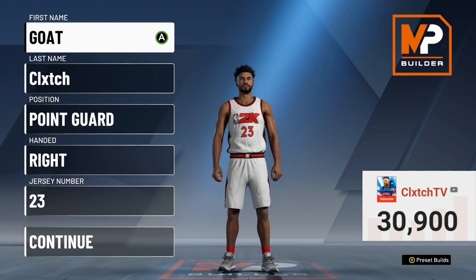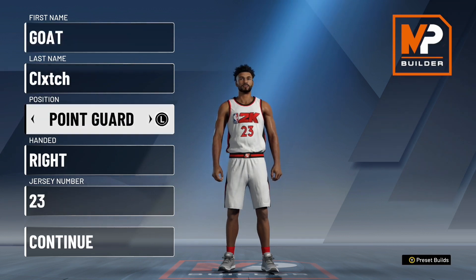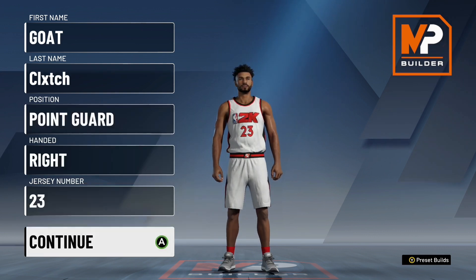We're going to get straight into the best two-way pass-first point build in NBA 2K20. Make sure you guys do make it a point guard because it is a two-way pass-first point, not a guard or a wing. Make it a point guard — this other stuff does not matter, that's personal preference.